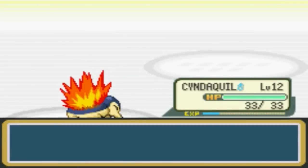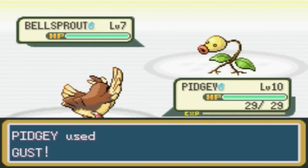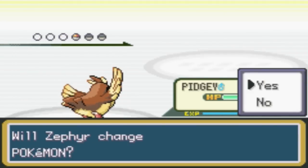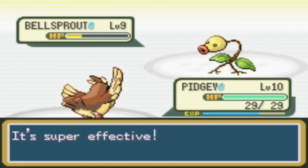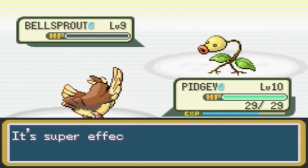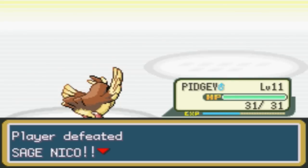But I'm gonna give Pidgey a chance now. Get him with Gust. I'm just going to continue to use Growth — I'm not worried at all about it. And level 11 for Pidgey. Awesome.